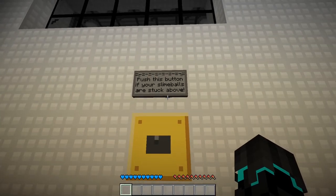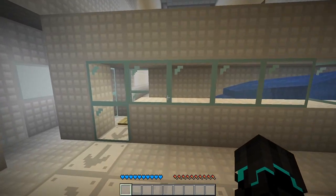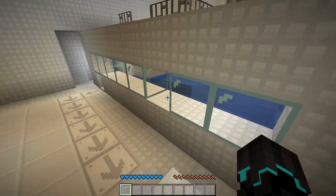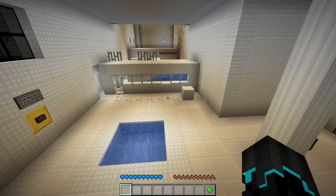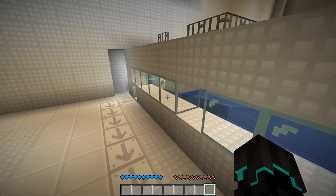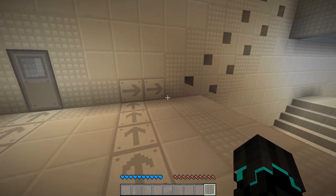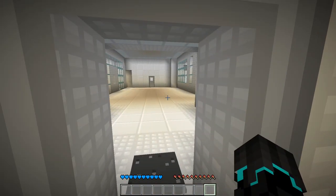Slime ball. Slime ball relocation — push this button if your slime balls are stuck above. Obviously I need to throw something in here to activate that thing, and it looks like I have a timer to do it. There's a chest up here with a slime ball. I assume I throw it in here and I need to stand here before it reaches that. Parkour — this is where I fail. So I need two slime balls here to activate the stairs and one to activate the door.